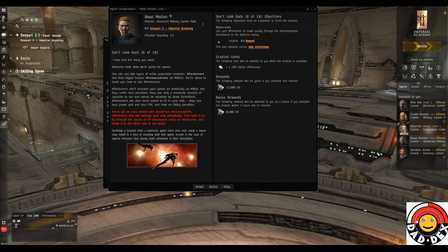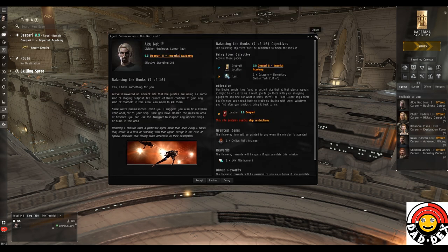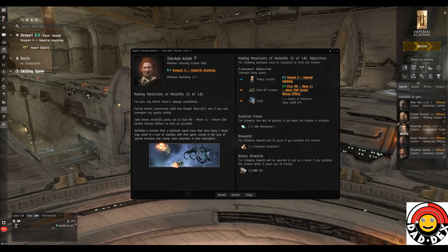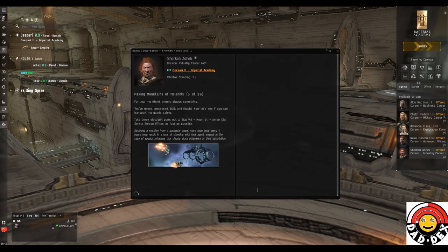That one we can do without losing a ship. The fourth mission is a good excuse to go to the shops - it wants us to drop some cargo off. It's quite a long journey to the drop-off point and it takes us within a couple of jumps of Amarr, the local trade hub. So we're going to make a diversion there while heading that way anyway, because we need to get some equipment to fit our first proper ship.